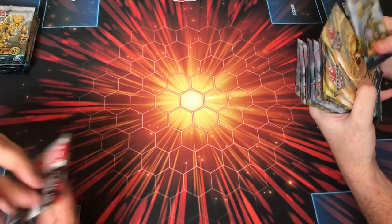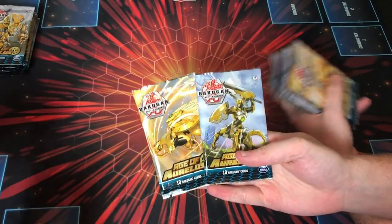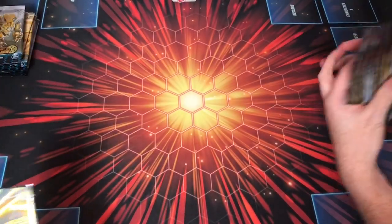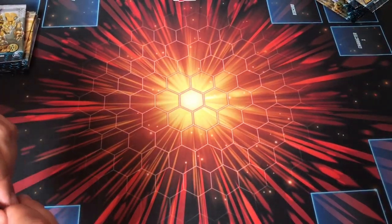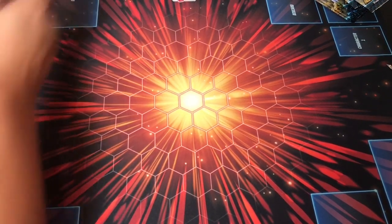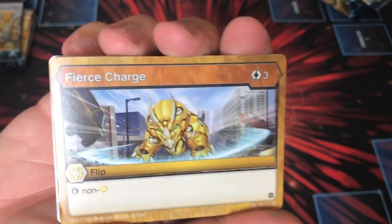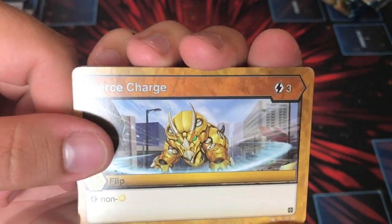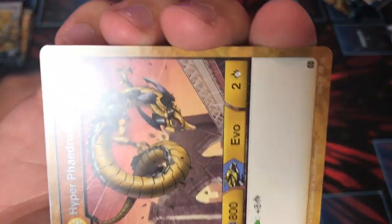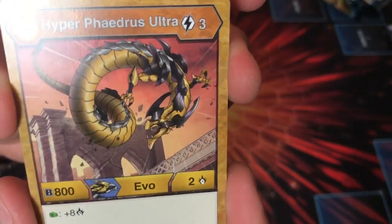We're going to show you guys the new cards and try to make this as quick as possible. These are the two pack cards from this side. Starting with Fierce Charge, Vacuum — this card looks cool — and Hyper Phaedrus Ultra.